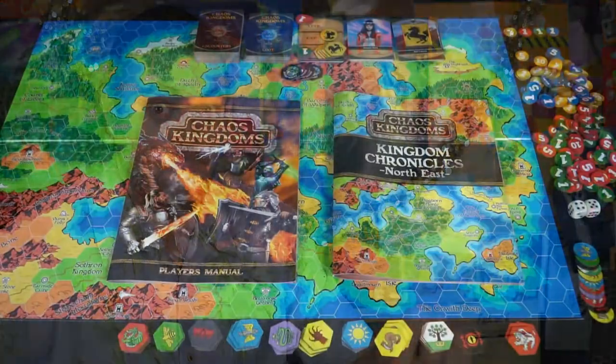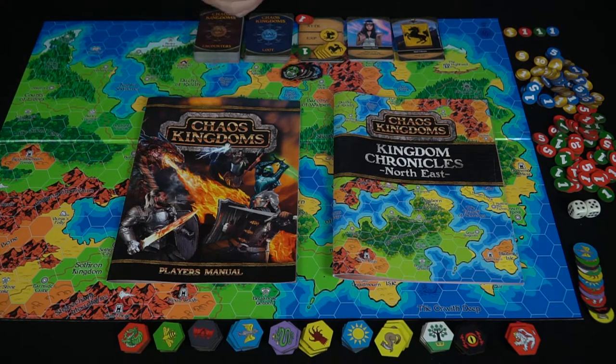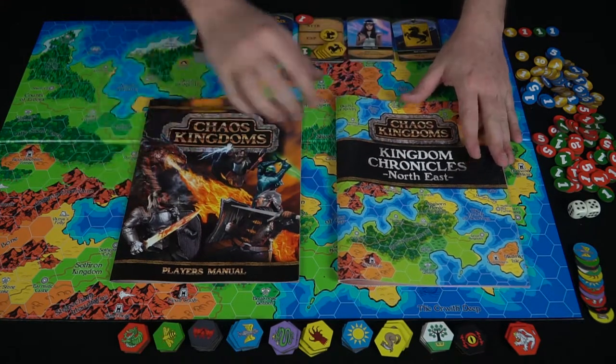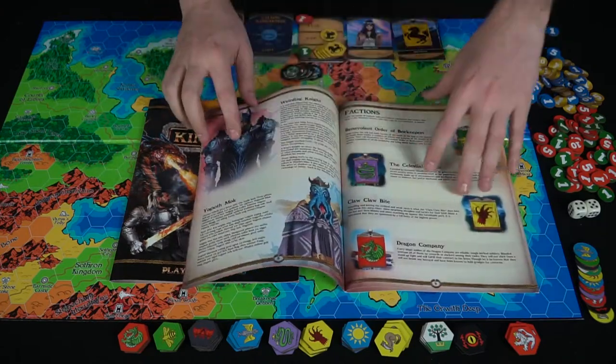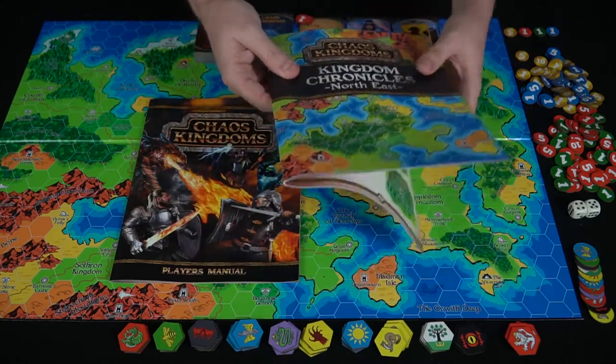It has interesting stylized artwork with all the different cards. Let's go ahead and show you all the contents of the game. You're going to get the box, the player manual for the rules, and the lore book which comes with all the different artwork and explanations of all the different characters and factions, so you get a little bit of story with the game.